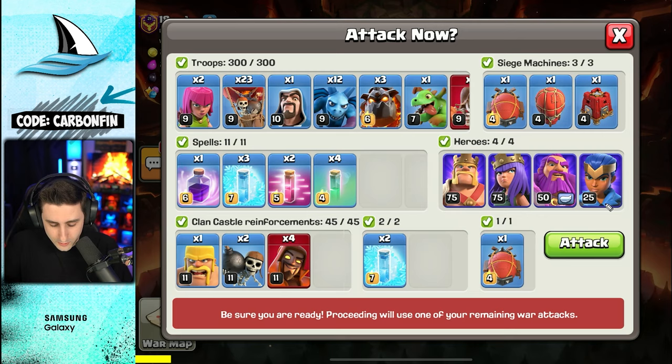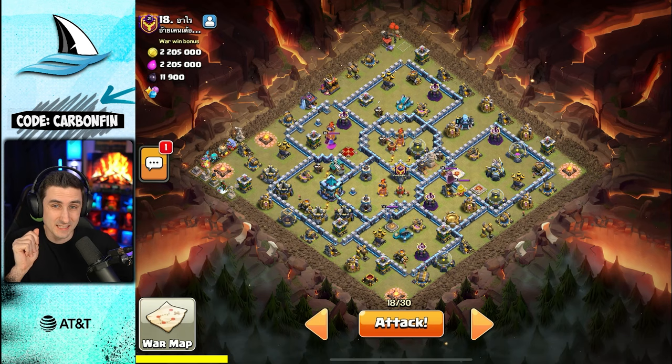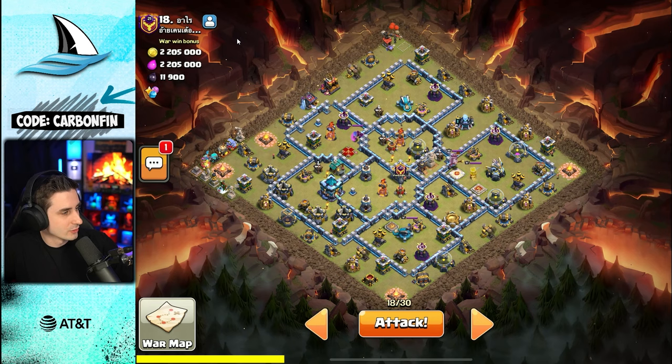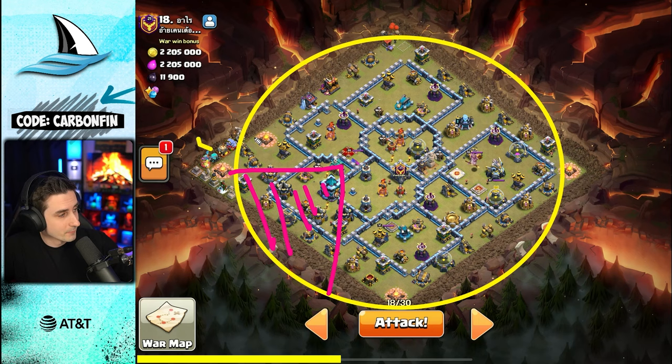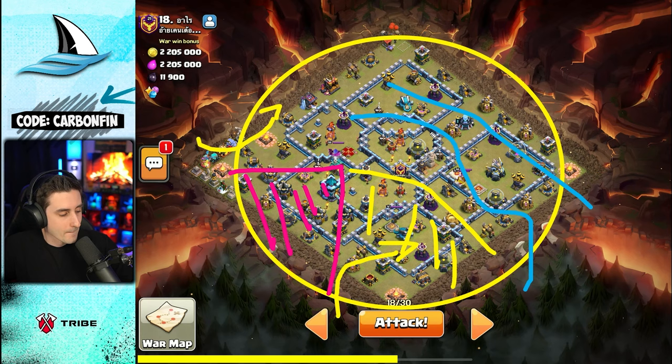For Town Hall 13, this is going to be the Blizzard LaLo again using super wizards. Let's break this base down. I'm not going to be sending the blimp for the town hall. What I like to do is use the blimp either to take out the town hall, or to take out a valuable section so I can use my heroes to move in for the town hall. Typically if the blimp takes out the town hall, I use my heroes from the edge of where the blimp was to clear another section, then the LaLo flies around.